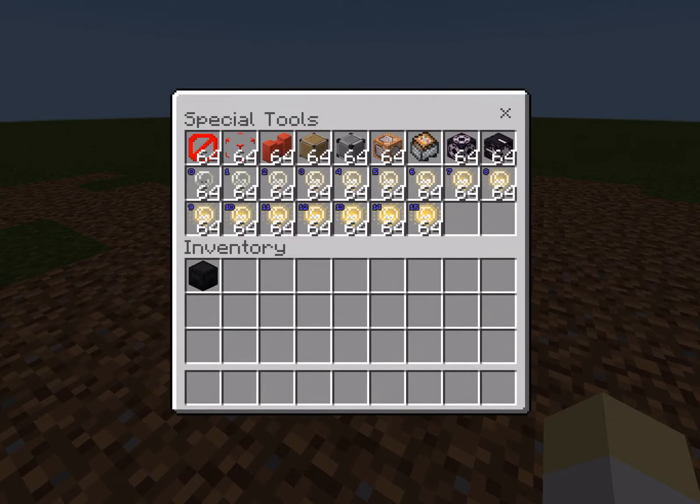So here's the list — take a look. There's the barrier, structure void, border, allow, denied, command block, command block minecart, structure block, and jigsaw block. Then we have light block all the way from level zero to light level 15, and all of them are here. If I'm missing something, please leave a comment because I don't want to be making false videos.